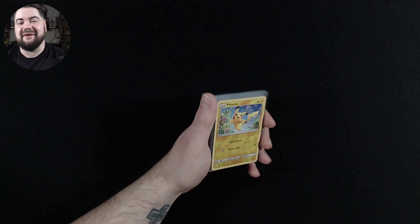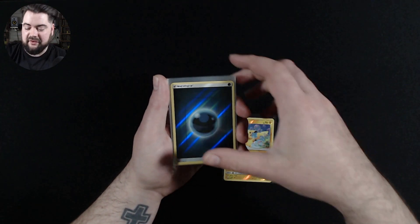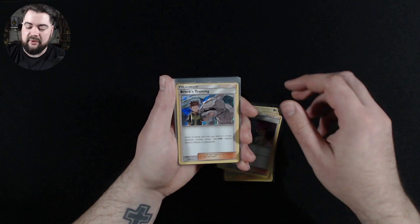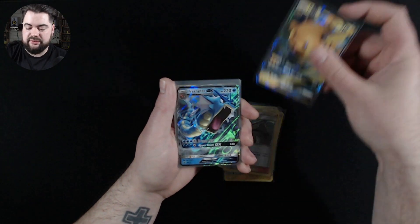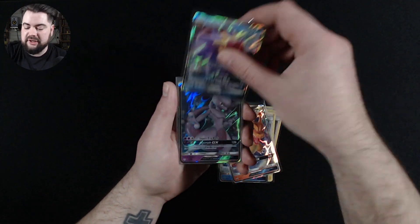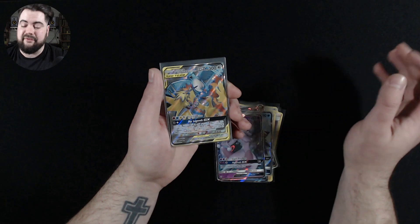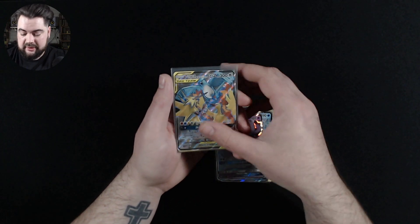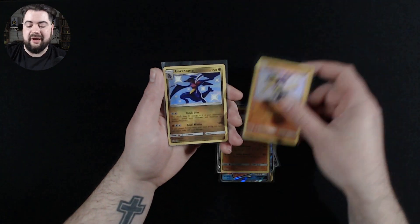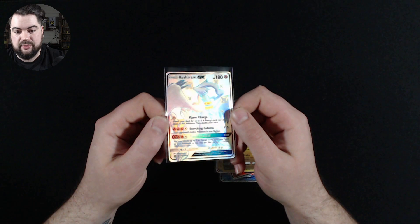So that was our set of Pokemon Hidden Fates Tins. Let's have a look at what we got: Reverse Holo Pikachu, Reverse Holo Dark Energy, Reverse Holo Fairy Energy, Holographic Jessie and James — we got two of those — Holo Brock's Training, the Raichu GX, Gyarados GX, and Charizard GX Blackstar Promo cards. Then we got a Starmie GX, Mewtwo GX, Moltres Zapdos and Articuno Tag Team Full Art — absolutely beautiful card. Then our Baby Shinies: Buzzwole, Riolu, Garchomp, and the Full Art Shiny Reshiram GX — absolutely gorgeous card. Very happy with that.